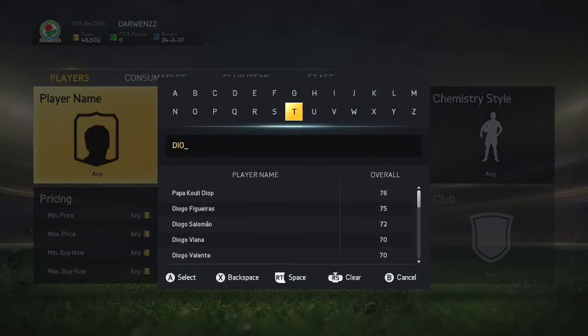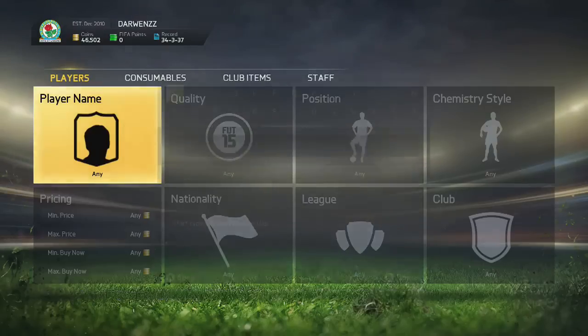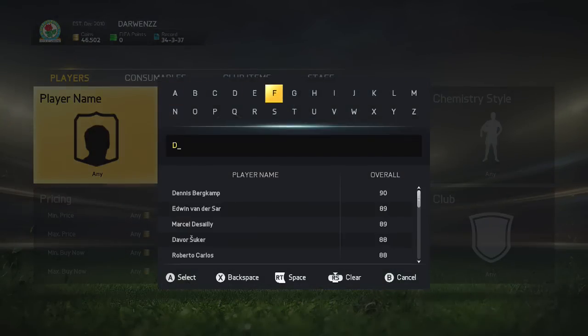The link will be in the description. From the last episode, 17 of the 18 items we bought sold, which was insane, and we have got a lot of Irish trading this episode.